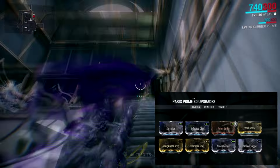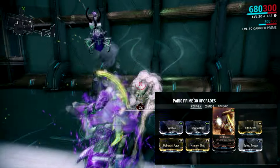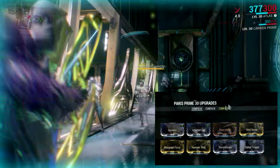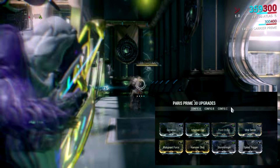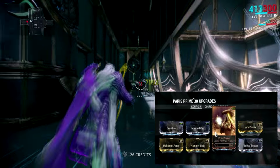We're gonna start with the critical stuff, because the Paris Prime is very much known for its crits. With a max Point Strike you get 112.5% crit chance, meaning you're gonna crit literally every shot. For crit damage we have Vital Sense.